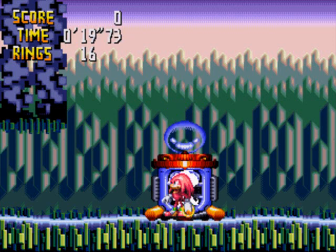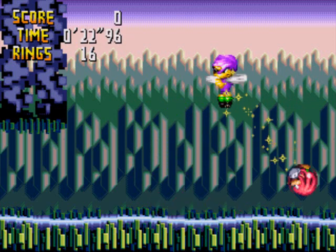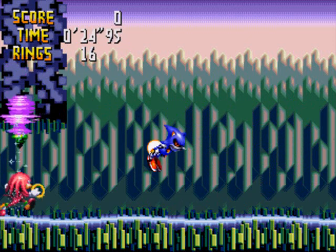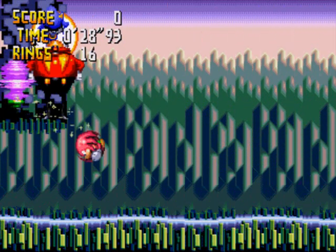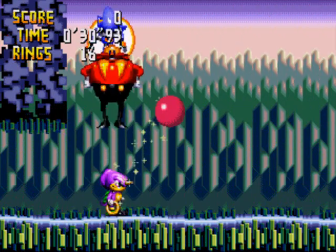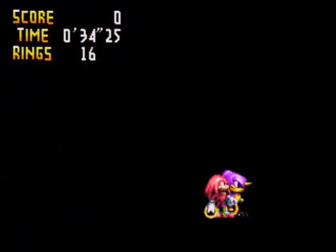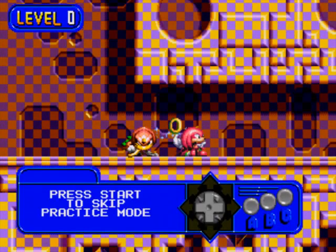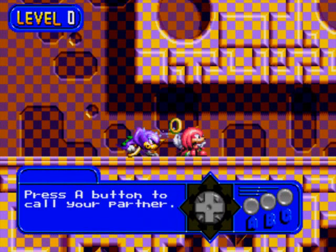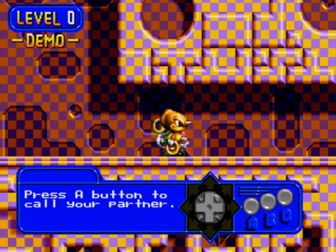I'll save Espio. Apparently Dr. Robotnik was trying to trap us. And Metal Sonic! Apparently Metal Sonic and Dr. Robotnik are the antagonists in this game. Alright, we got ourselves a little tutorial. Press A button to call your partner, but I think it costs you ten rings to do so.